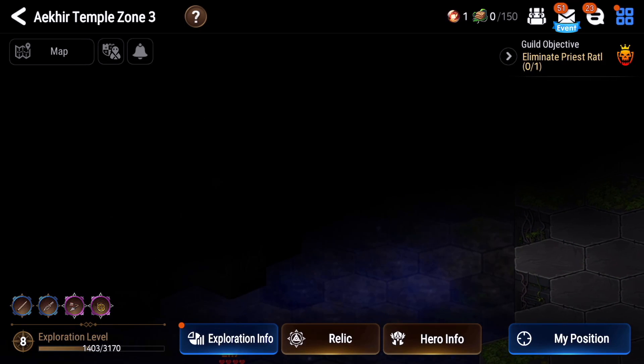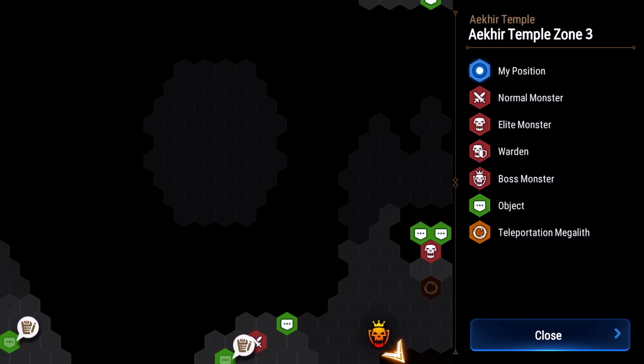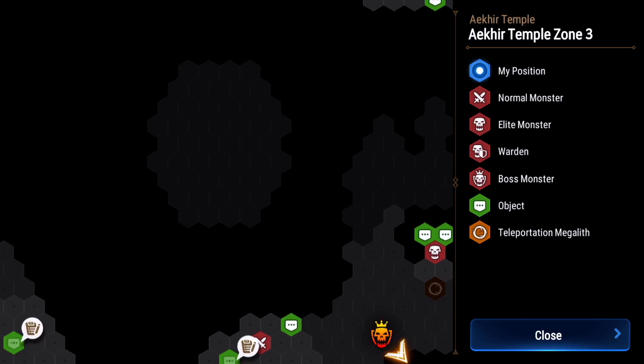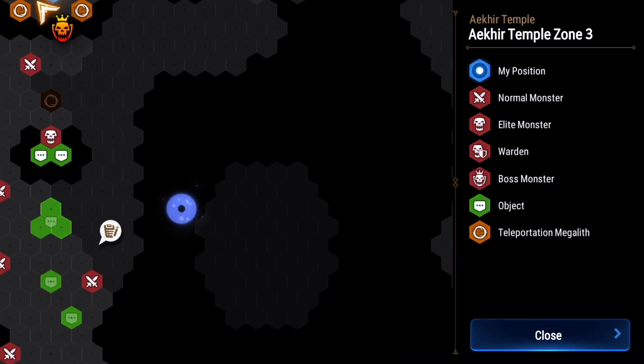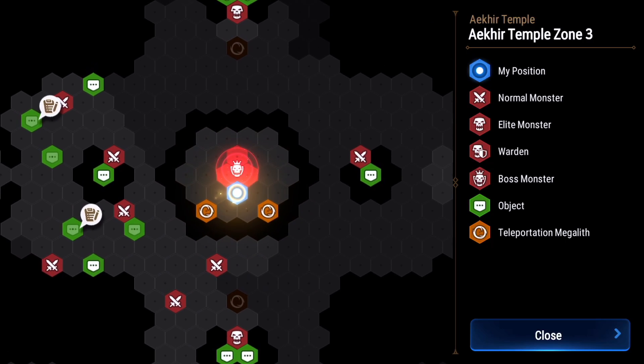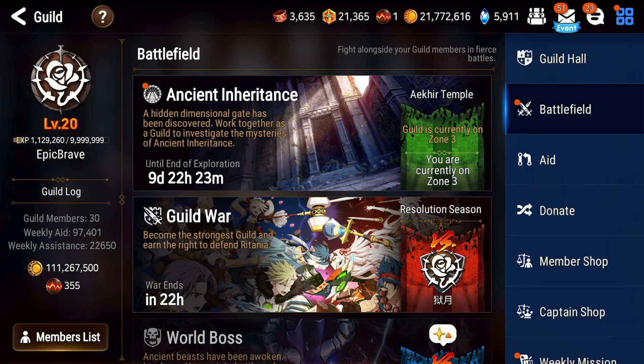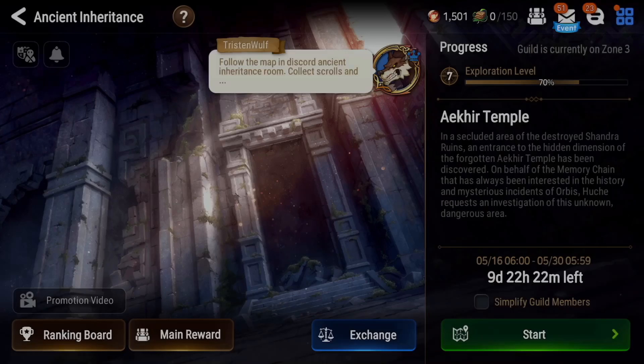We haven't uncovered the northwest island yet, but we suspect the two north islands are where the greater guild chests are, and the southeast island will also have a standard guild chest. Check the link in the description — as I update this map I will update it there with information on those guild treasure chests and what's in them.